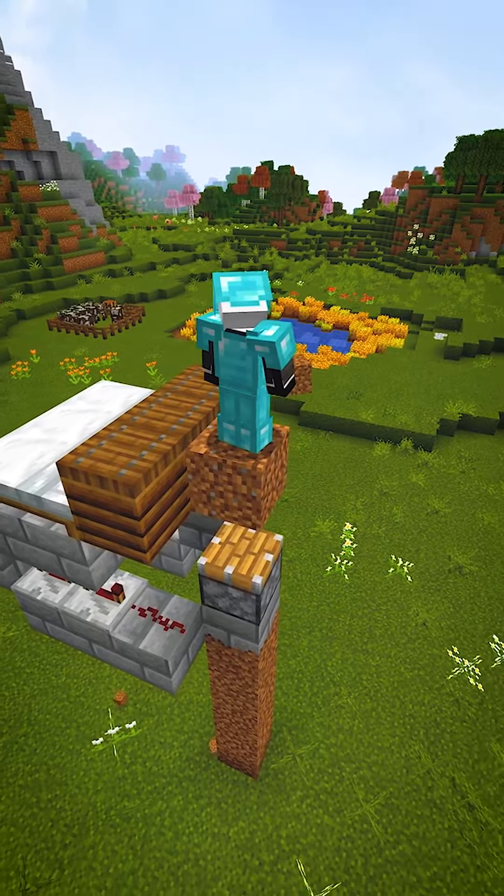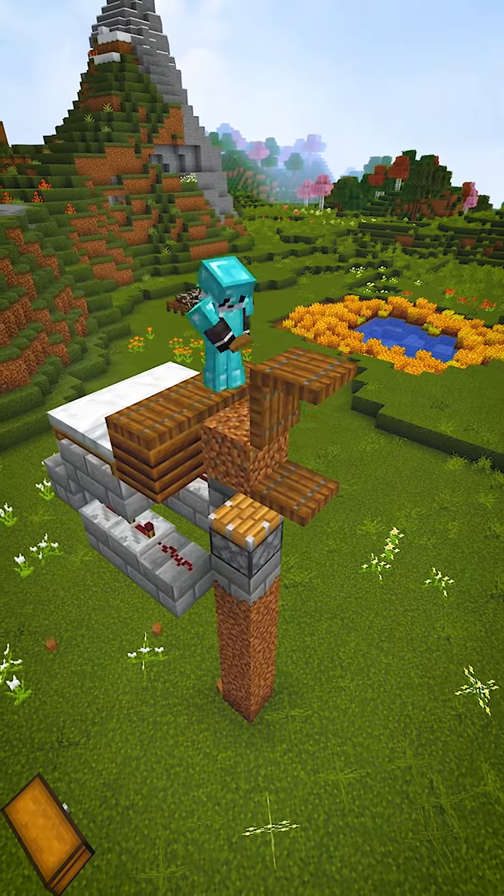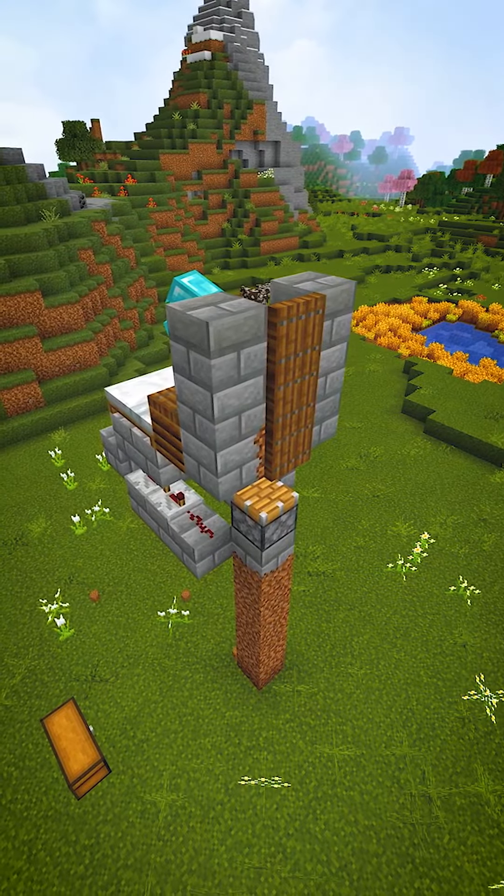In the middle, behind the composters, place a temporary block and add 3 trapdoors on top of each other. Once you're done, close the trapdoors and add a 3 block tall pillar on each side of the temporary block and then break it.